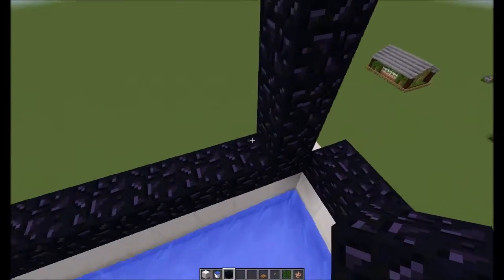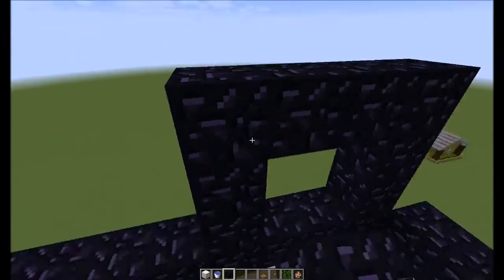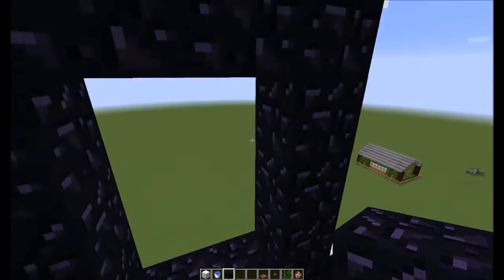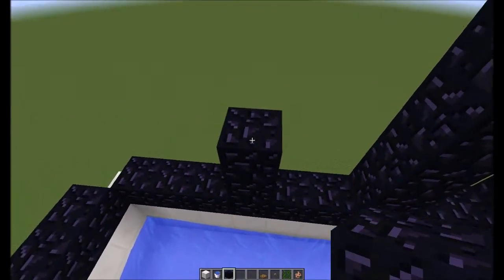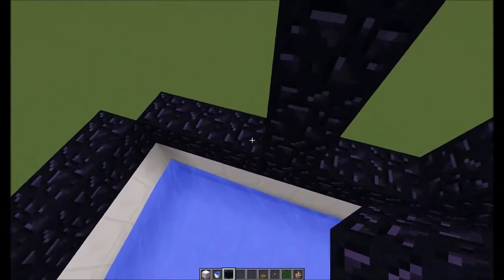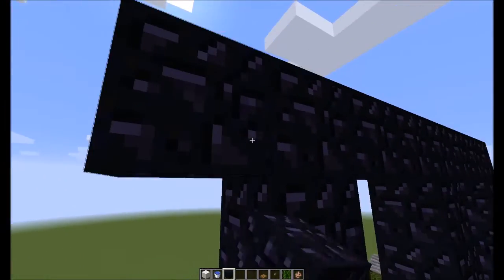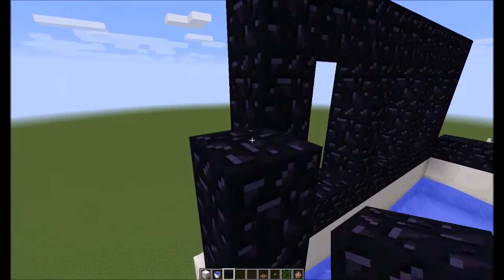Now we're going to build our portals. I usually do it like so — that's your standard portal right there. I'm sticking with standard portals because I want my friends on Xbox and PS3 to be able to build this as well. Of course if you're on PC you can build this portal the entire length of the platform — that's your call — but this is going to be your basic one.